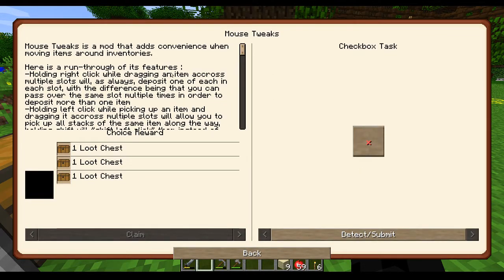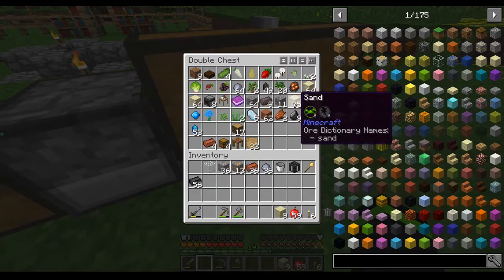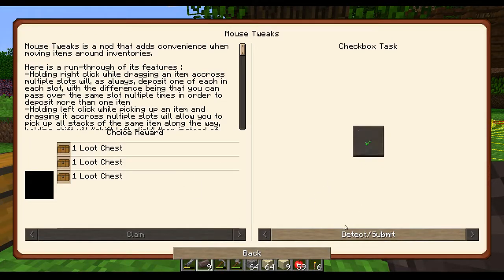Mouse Tweaks is moving stuff around inventories - this is the click and drag thing. If you click and drag items from one inventory to another - shift drag - it collects it all. Very cool. There's a lot of functionality to that. So we know about that one, that's really cool. We have to keep going through.